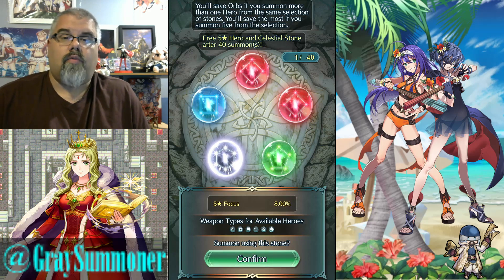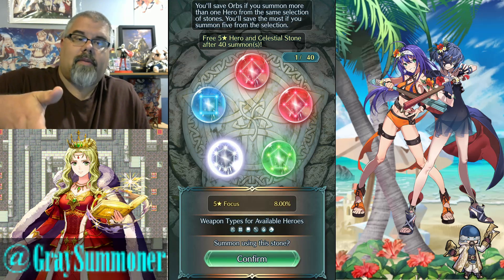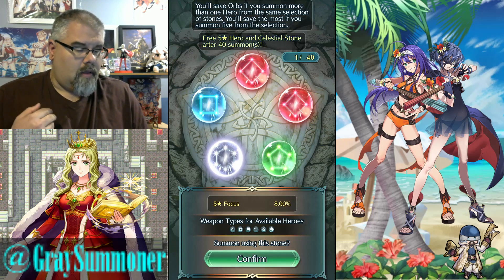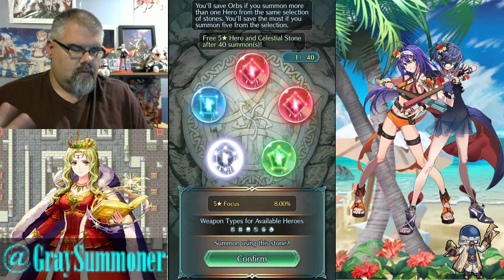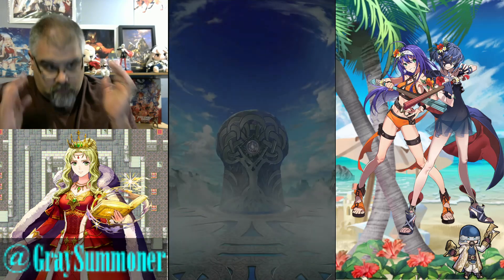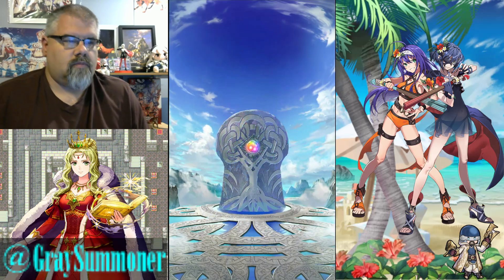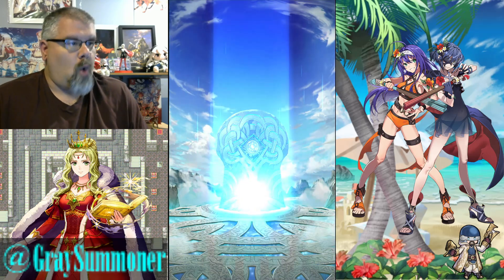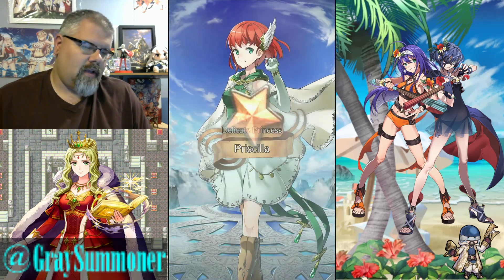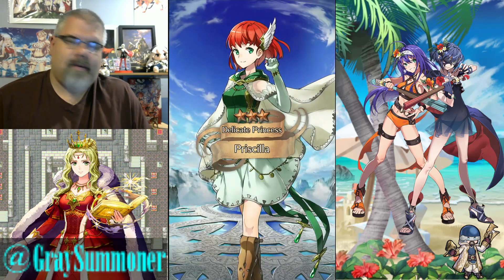I'm going to count us down. Three, two, one — and you can feel free to flex on me in the comments section below or on my Twitter with what you pulled. Three, two, one. Let's go. So can I lock free pull of Guinevere? Nope, it didn't even spell. Got Priscilla. I already have your plus ten. Waiting on your resplendent.